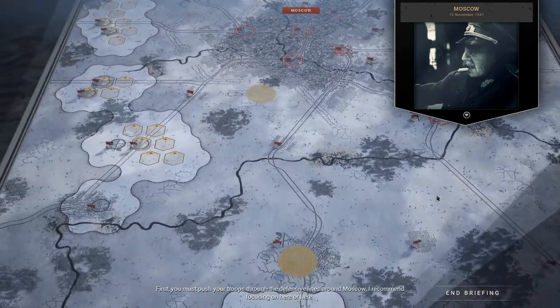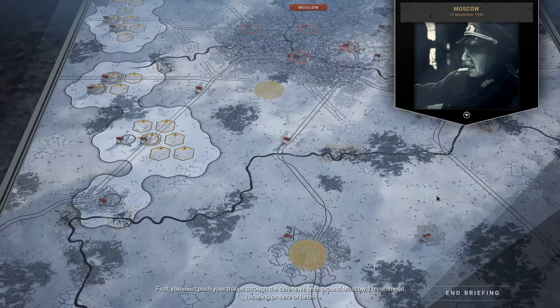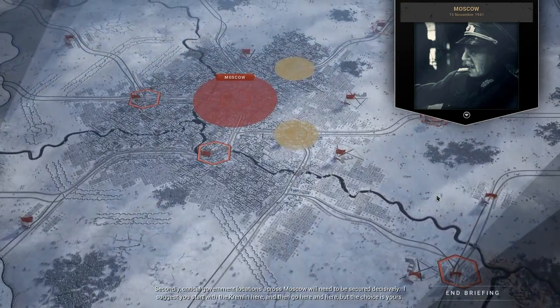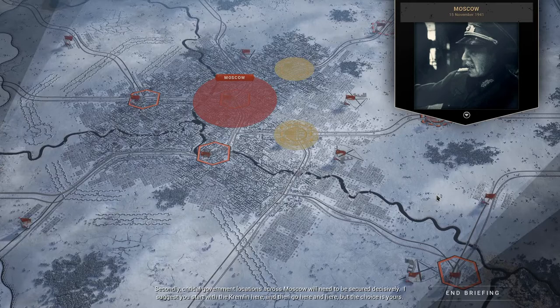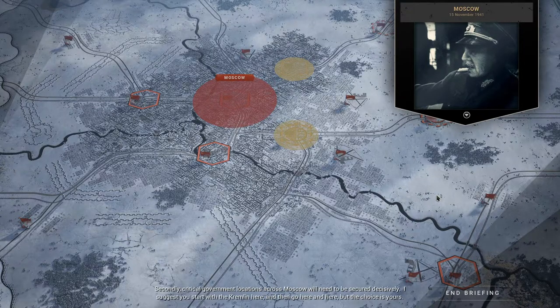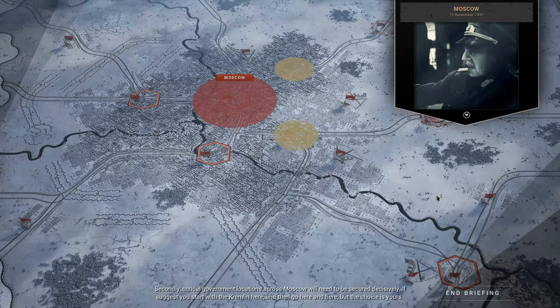First, you must push your troops through the defensive lines around Moscow. I recommend focusing on here or here. Secondly, critical government locations across Moscow would need to be secured decisively. I suggest you start with the Kremlin, here, and then go here and here.